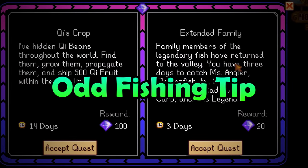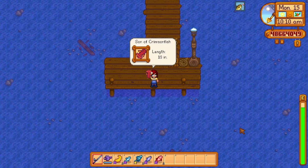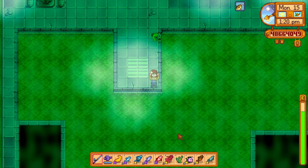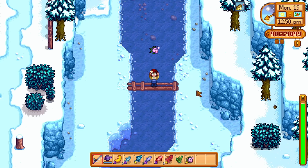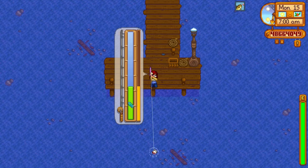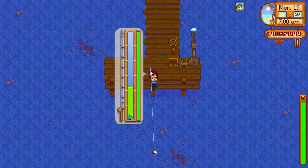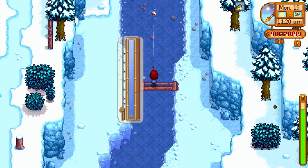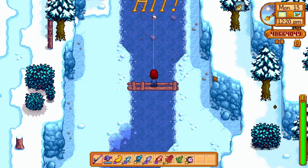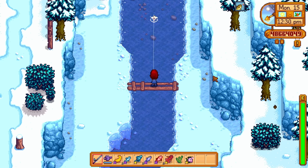During the extended family key quest, you will be able to catch the legendary fish again. This quest can be a little bit tough as you only have three days to catch all of them, but you can also catch them multiple times for maximum profit. The problem is that the legendary fish don't bite that often, and you might find yourself catching many regular peasant fish. As soon as a fish bites, if it isn't a legendary fish, just immediately hit the escape key to drop the fish and then cast your line back in. Before you know it, you will get hundreds of legendary fish.